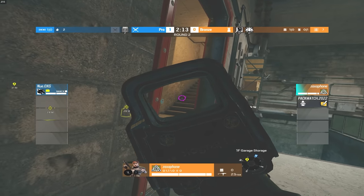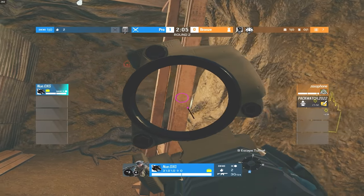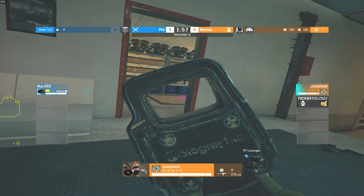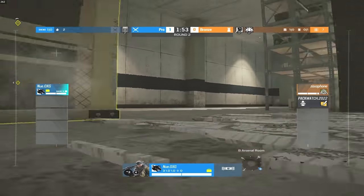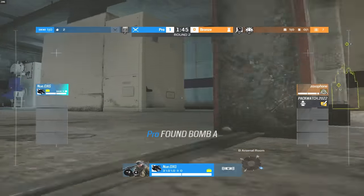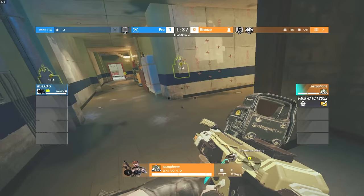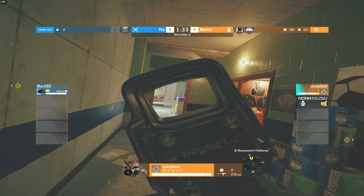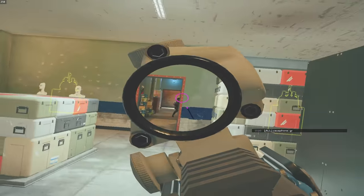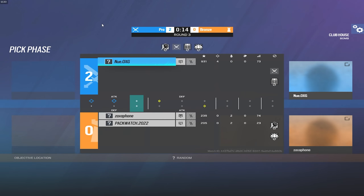Zaxaphone just trying to figure out what happened to Packwatch. He just doesn't seem to know what's going on. Newers has already taken dirt and the site is actually completely clear — he could just walk in and plant right now. Zaxaphone has completely given up site. Looks like Newers is going to drone out, probably see the site is clear and go for a plant. Newers swings the hallway and picks up an easy frag. Round two going to the pro player. Can we get an F in the comments for Packwatch? Good Lord.